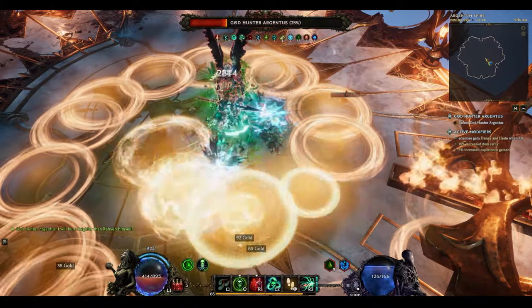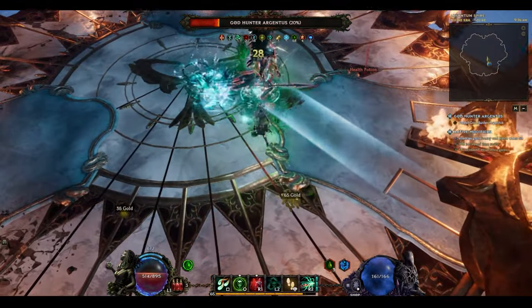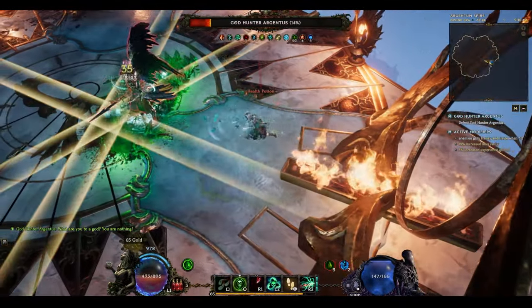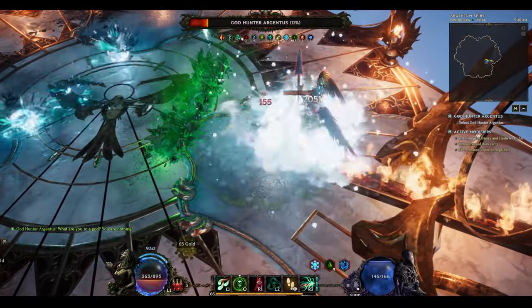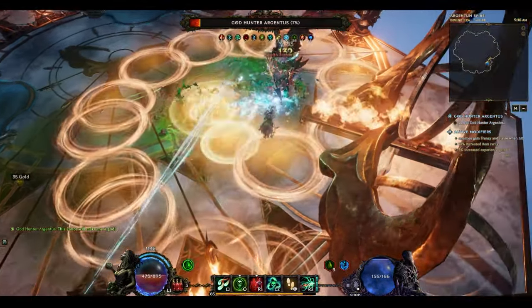Use Chaos Bolts to refresh Spirit Plague, and only recast Fissure as the boss moves or every so often. Transplant is needed to avoid incoming damage. The playstyle is really smooth, and although it's better on keyboard and mouse, it's not awful on controller — though you will occasionally miss your Spirit Plague if you choose to use a controller.